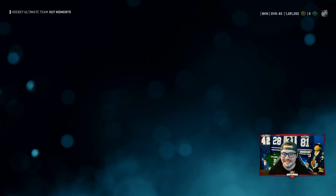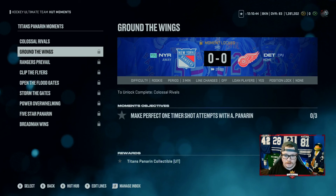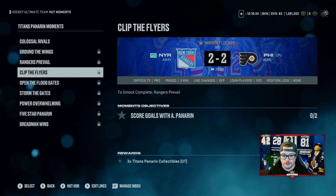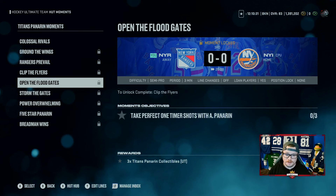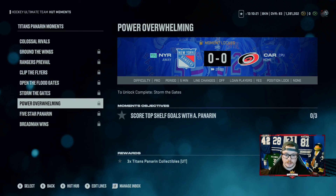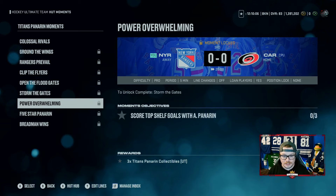There are 11 moments. Perform dekes with Panarin — three dekes on Rookie. Perfect one-timers, three on Rookie with Panarin. Semi-pro bottom right corner goals. Score goals with Panarin on Pro. Perfect one-timers with Panarin on Semi-Pro. Score a one-timer goal with Panarin twice in one game. Third period on Semi-Pro top shelf goals — just do one-timers with Panarin from the blue line and you'll get top shelf goals, need three of those. Then get points with Panarin and win a game.